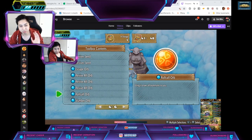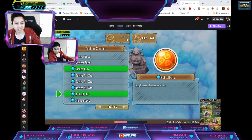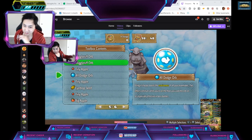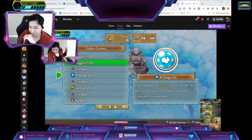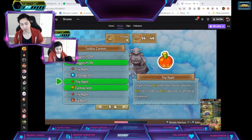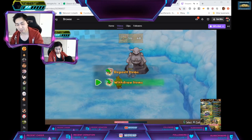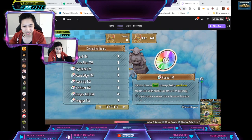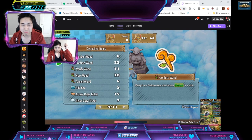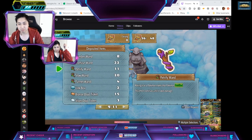One thing you can also do is bring a Roll Call Orb and All Dodge Orbs. All Dodge is going to help you a lot, especially when Rayquaza does a Hyper Beam. Roll Call Orb is helpful because Rayquaza likes to do gusts of wind and separate all of you. I didn't actually bring it, but yeah — just stock up on all this. You're gonna be using it quite a bit and it'll make your battles a lot easier.